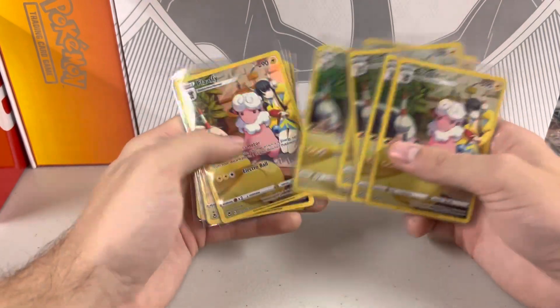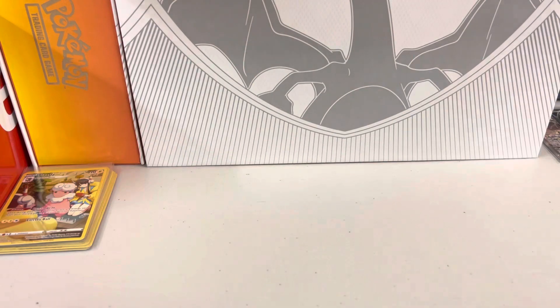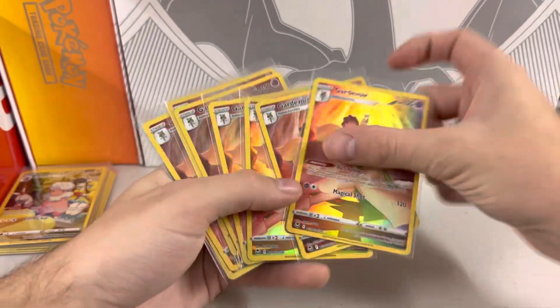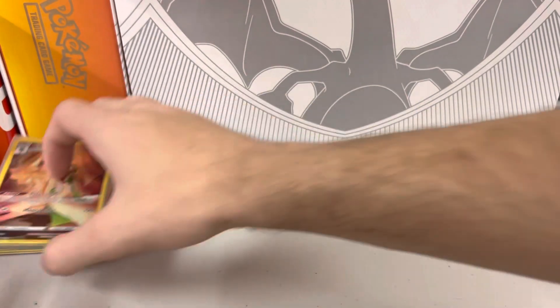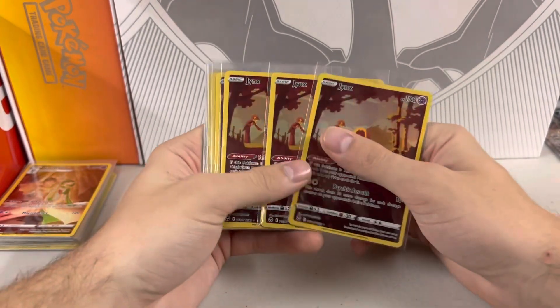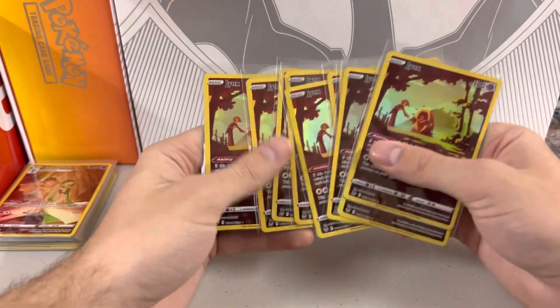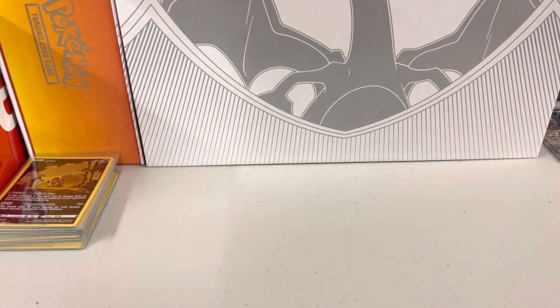We got the Flaffy — super cool. I sold a bunch of these in Japanese already. Up next we have Gardevoir — a nice little artwork as well. I think these trainer gallery cards really just make the set so much better, because when you have a white coat and you don't have a hit — so no ultra rare — you still have a chance at these. And it really makes the set feel so much more fun to open up.